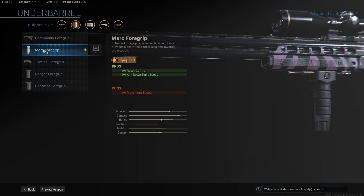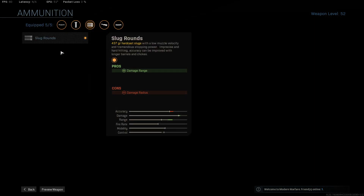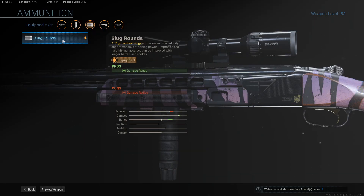In terms of our underbarrel, we want that Merc foregrip for that recoil control and aim down sight speed. Being able to get this sight up very, very quickly — the 4x optic and get those shots down range — is very, very powerful. We're, of course, taking these slug rounds here for that increase to our damage range. Super, super strong here.